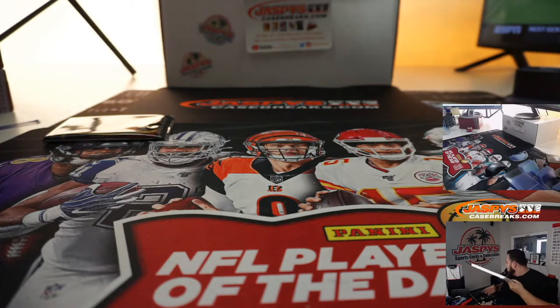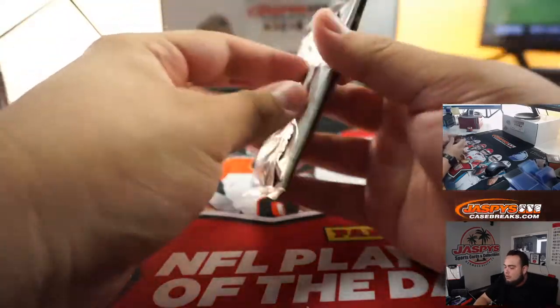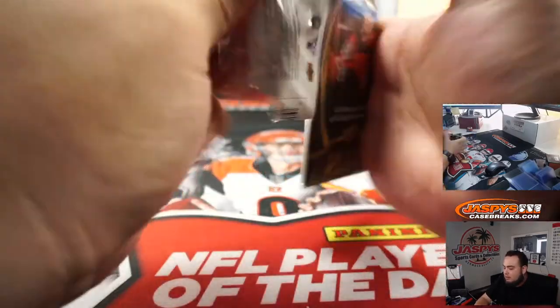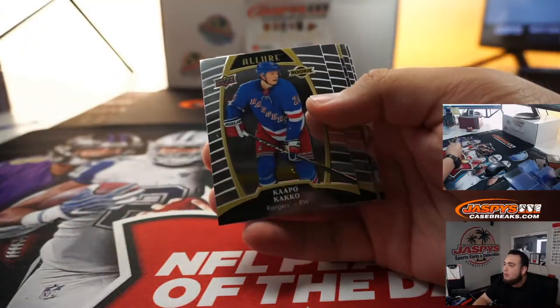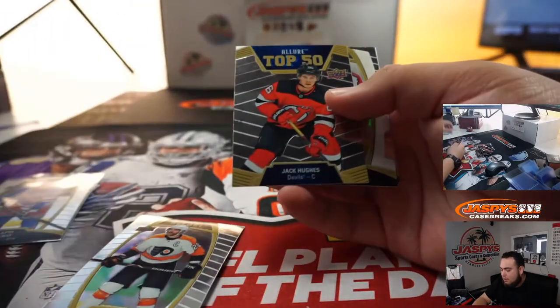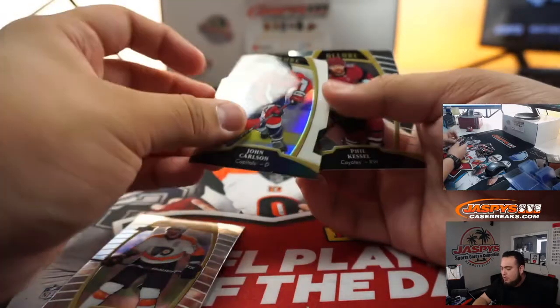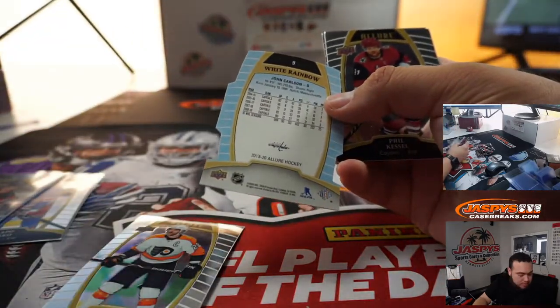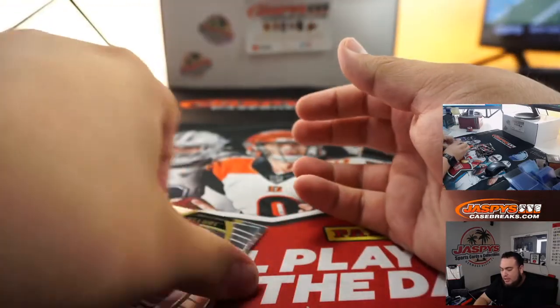Here you go with the Allure pack. Kabo Gokko Rookie, Jack Hughes Top 50, and a John Carlson White Rainbow. Phil Castle and Jake Kemp's.